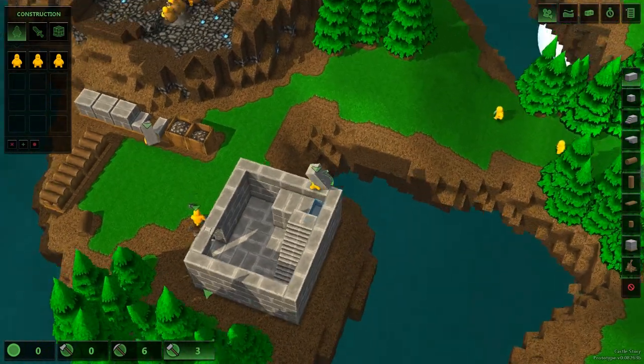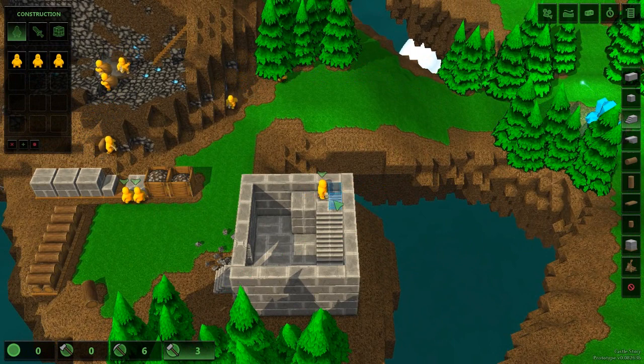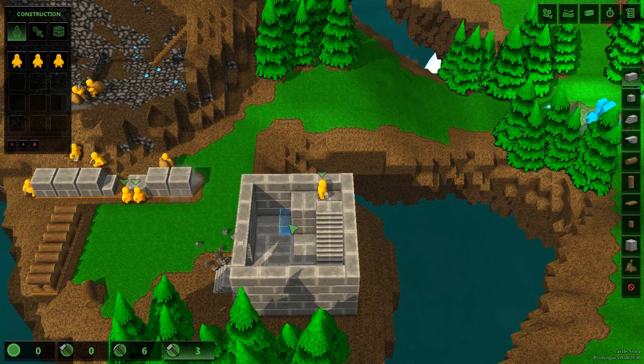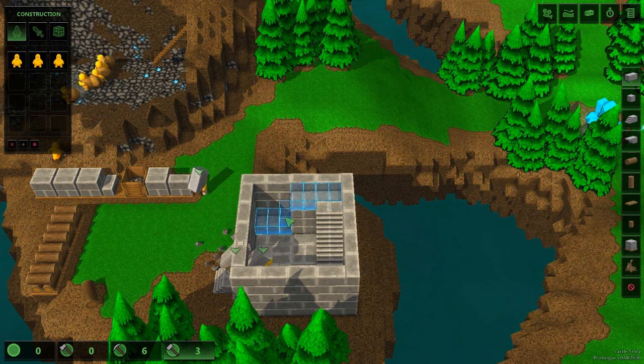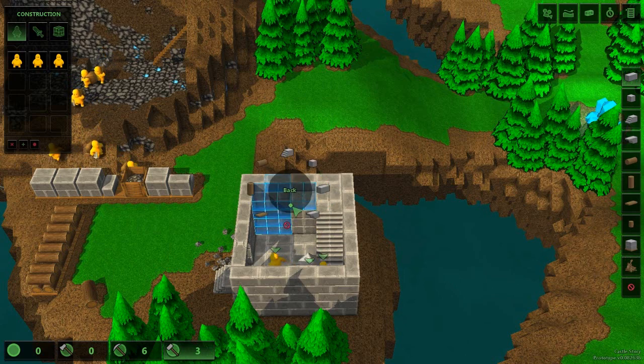Let's see, so how far up do we want to go? Because each one of these goes up a fair ways. I'll go up there — that'll go up that high. Let's go to about right here and then that'll be, I guess, high enough. So yeah, let's get that up and going. Awesome.